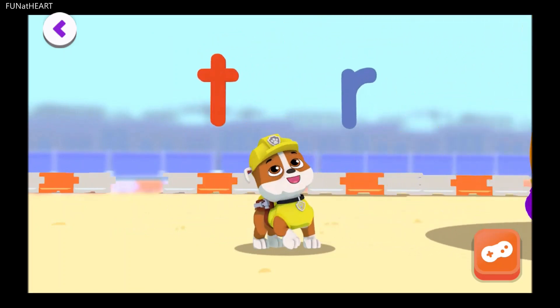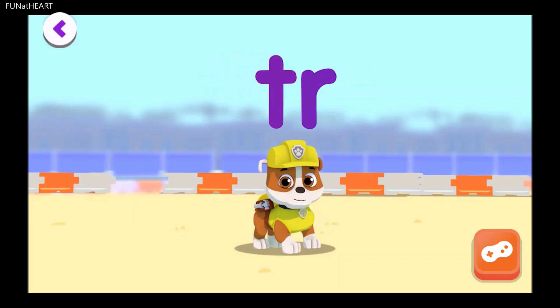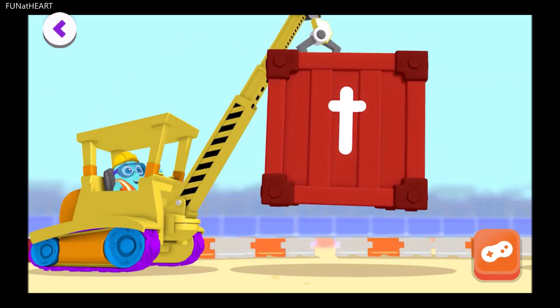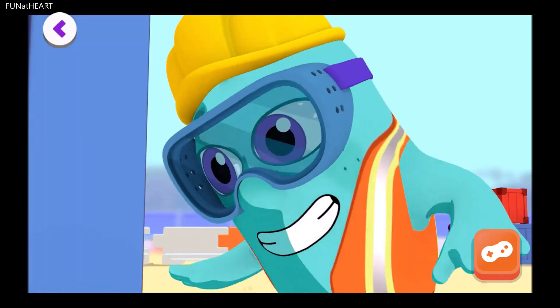We're making a tower out of letter blends. A blend is when two letter sounds come together to make a new sound. Okay, Noggins — bring on the letter T and the letter R, and let's make that blend.